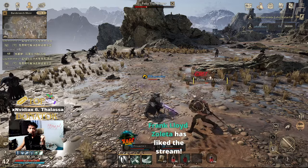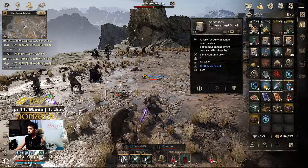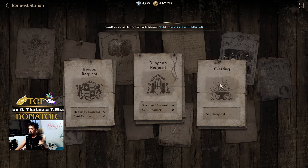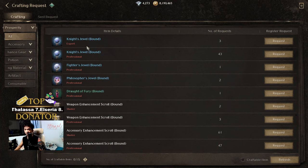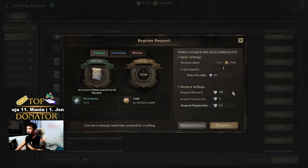So first of all, via main quest or side quest you can get some enhancement accessories, but the better way of getting an enhancement accessory is via crafting requests. What you need to do is go to the menu, then go to Request in the crafting tab, and change your current discipline to Prosperity. This is only applicable if you are not a Prosperity crafter. On this page, just choose the level or grade of the enhancement scroll that you want. Most probably we are only on a veteran stage, so click on Request and then you just need to pay 10 diamonds for public or private crafting and then register it.